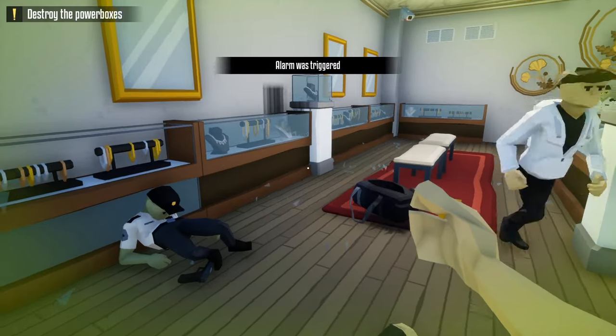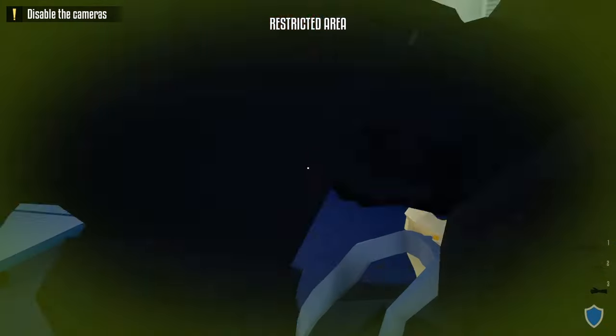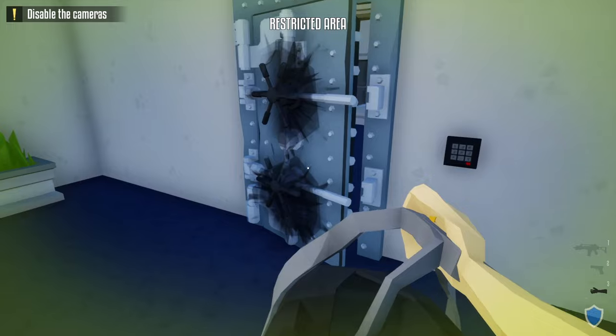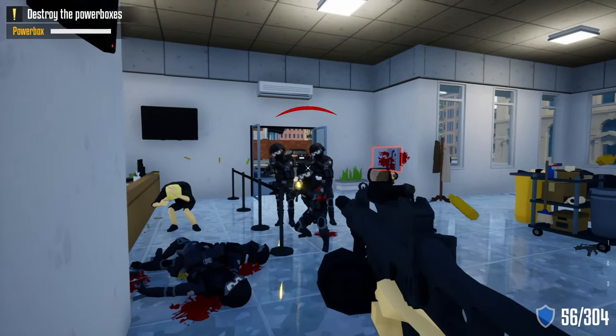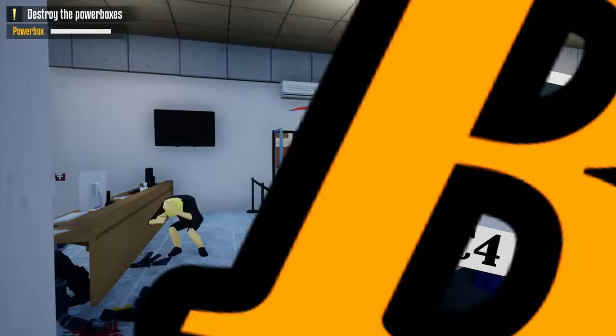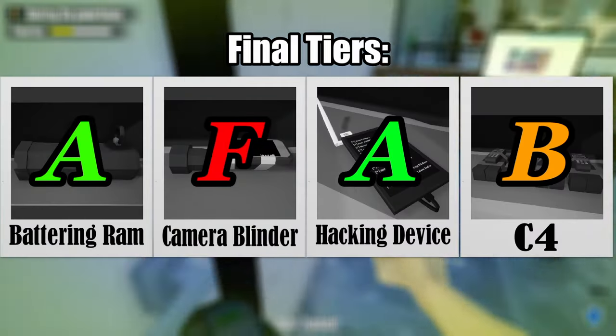The final tool is C4. They can blow up locked doors and shatter any nearby glass. Two are needed to break open a vault door, but luckily you get four C4s in total. They can also be used as hand grenades. Being a loud-only option, I would give C4 a B tier.